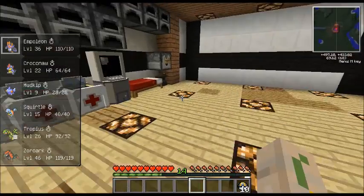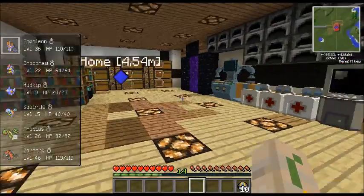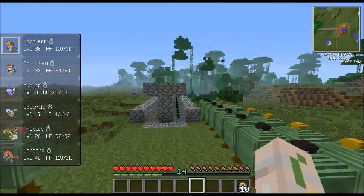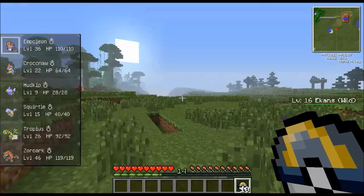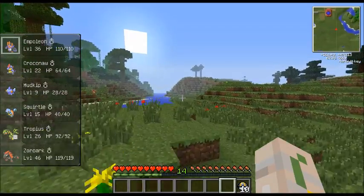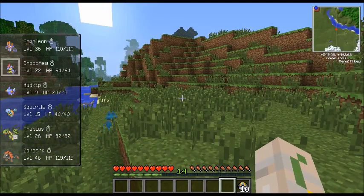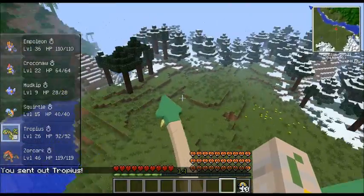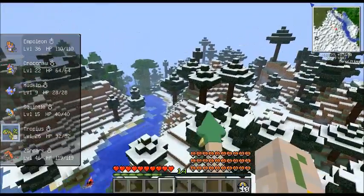Let's go to bed. Just so you guys know, this world has no cheats on - none of this is cheated in any way. All these farms are legit, all the pokemon are legit, I actually have to go mine for the materials. Like in the pokemon games you can fly, you can also fly in this one but in a much cooler way. If we send out Tropius our flyer, we can mount him and fly up in the air to get places quicker.